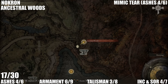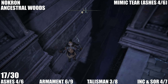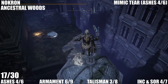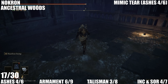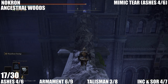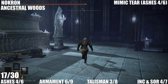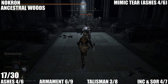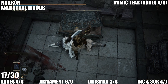Now we're heading to Nokron, starting from the Ancestral Woods. If you're having trouble reaching this area, you only really get down here after you've beaten Radahn and followed Ranni the Witch's quest line. This is for the Mimic Tear ashes — the fourth one. You're going to need a Stonesword Key to get in this area and the Mimic Tear is just in this chest.